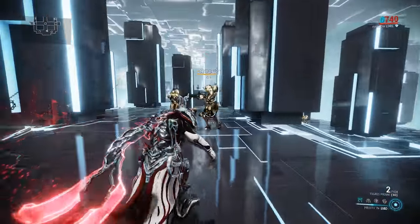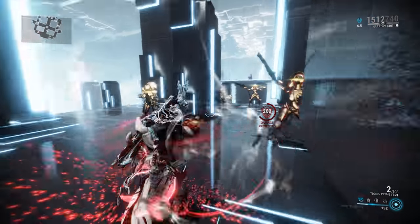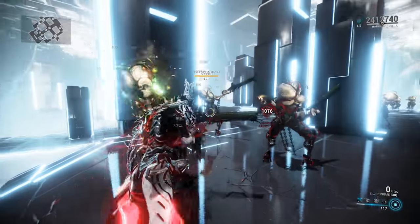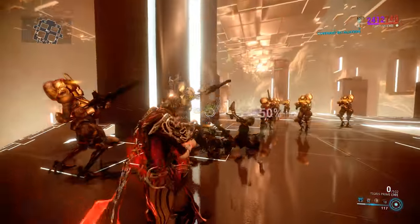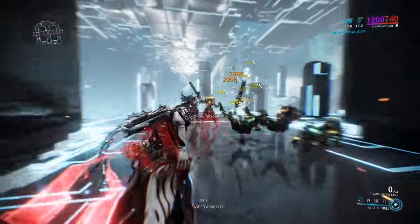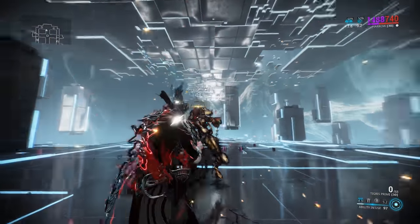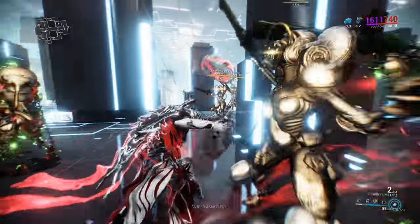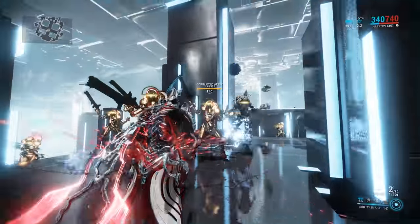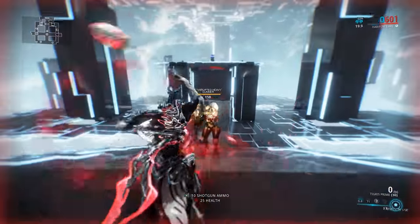You can get all these other buffs — like Banshee Sonar buff if you're using that, or a Chroma self-damage build. You also get the crit chance coming from Harrow, so you can get orange crits with it. We just got a red crit right there — that was insane. You can also use your Kavat, like an Adarza or something. Insane damage can come out of the Tigris Prime if you're using it right.